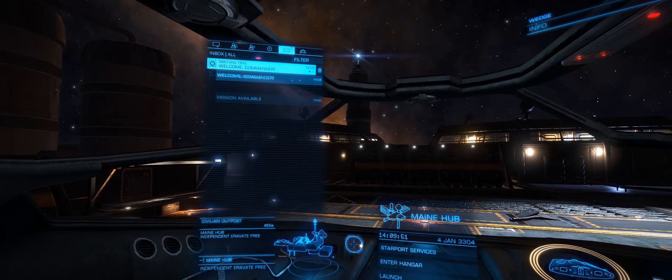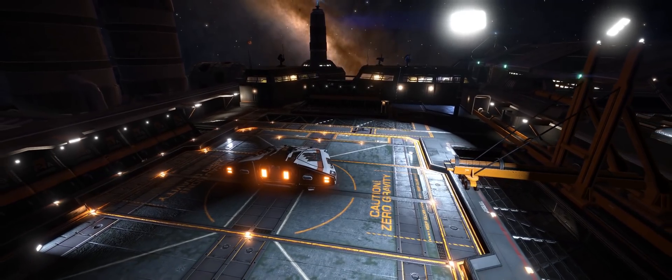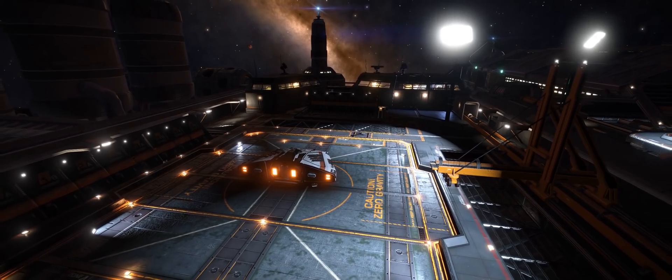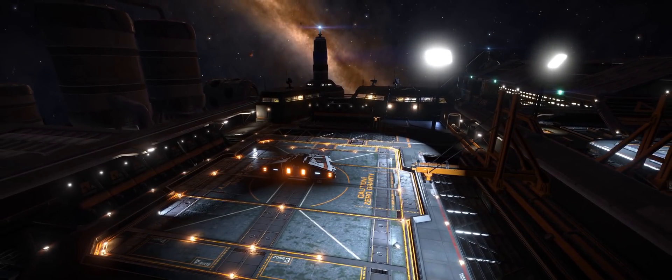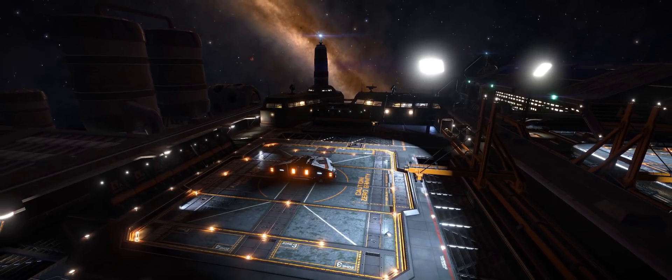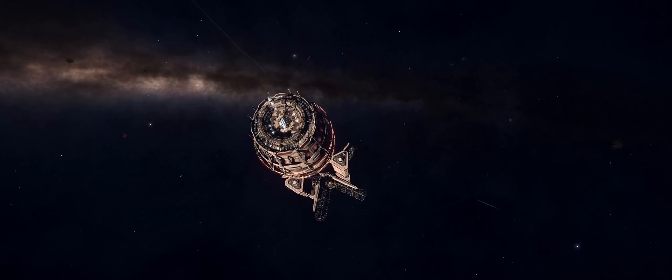Once you've completed this mission, you'll get yet another message, and this one is even better — it'll introduce you to a bunch of other tutors. You can take your pick between trade, combat, exploration, and surface missions. Each one requires you to go to a specific station, which is listed in the message itself. I wanted to see just how good these introductory missions actually are, and whether or not they actually give players enough information.